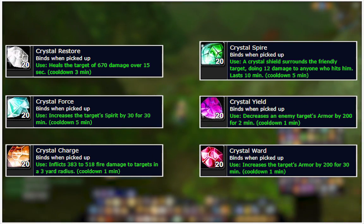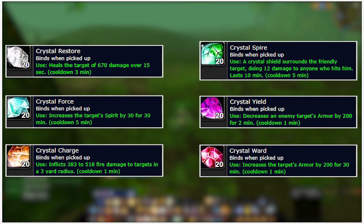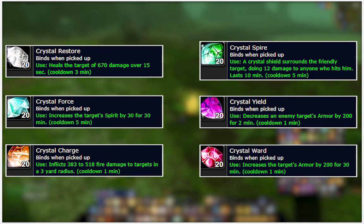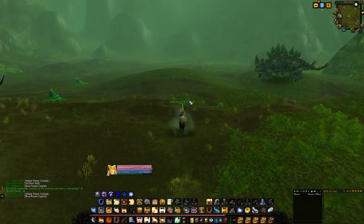Another good reason is your raid leader will love you. If you have a min-max mentality, you have a lot of options, but they usually cost a lot of gold. These things are basically free when you run around Un'Goro Crater gathering them, and you can even exchange with friends to make it easier. The result: you'll be higher in the DPS charts, potentially healing charts, die less, and show effort to your raid leader.